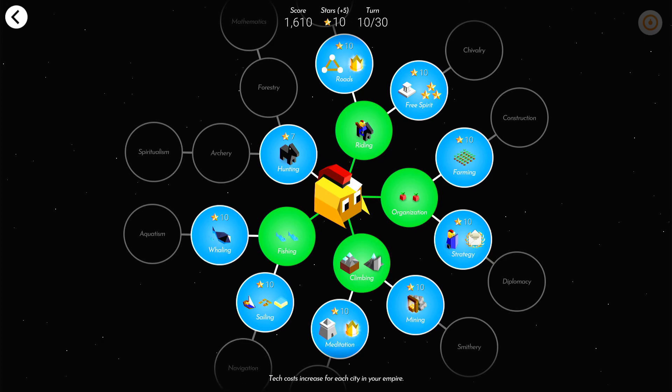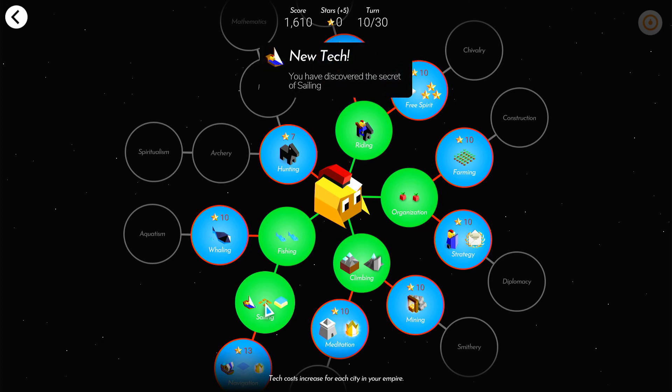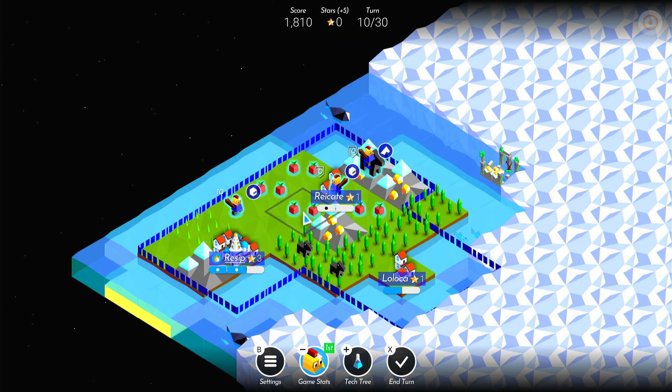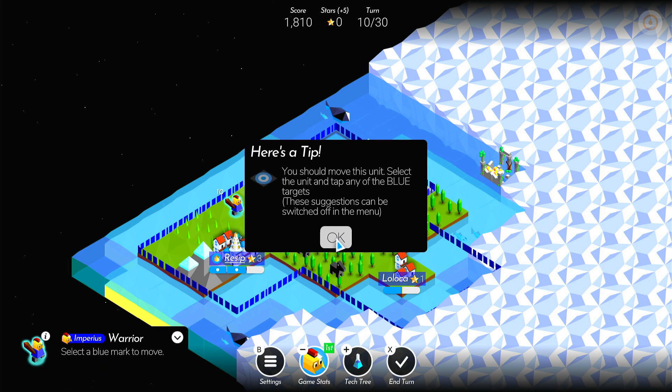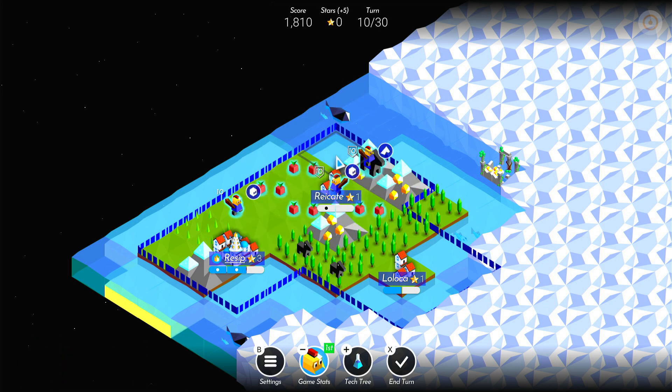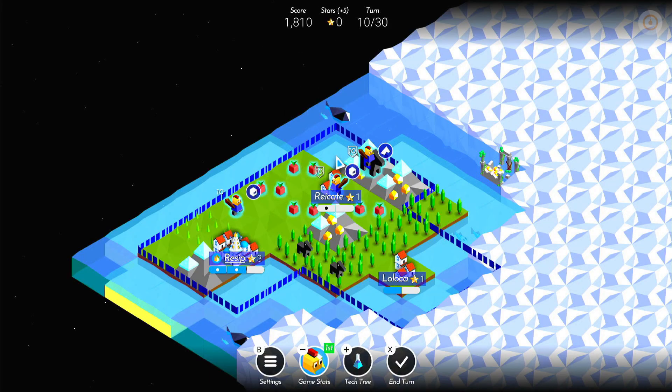Right, tech tree — I've got sailing now, we've got 10 stars. I think to go sailing all we need to do is move onto the water. Okay, maybe we actually do need to build a port then — that's going to cost 10 as well. So we're going to end up falling way behind here. Let's have a look at how our opponent's doing — still 300 points ahead of them, but it feels like we're being hamstrung a little bit. We need another 10 stars basically.